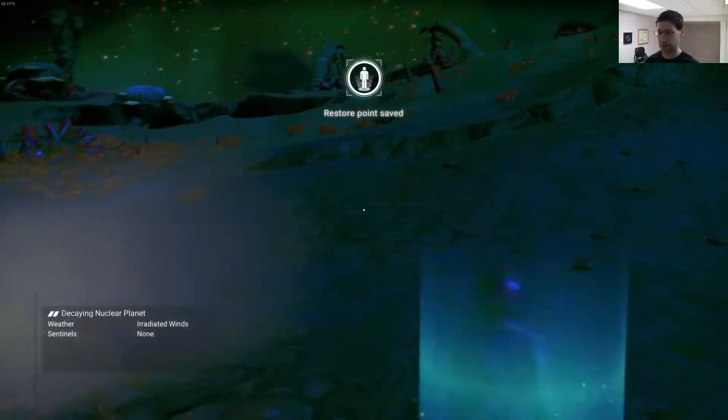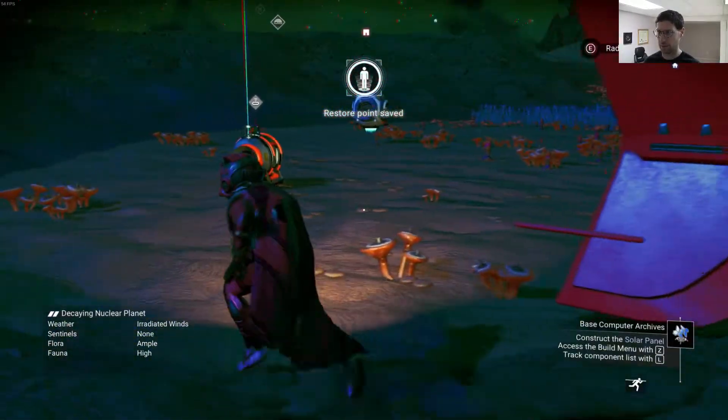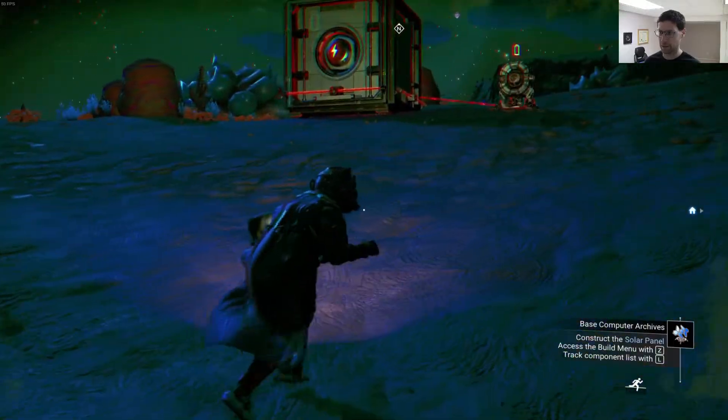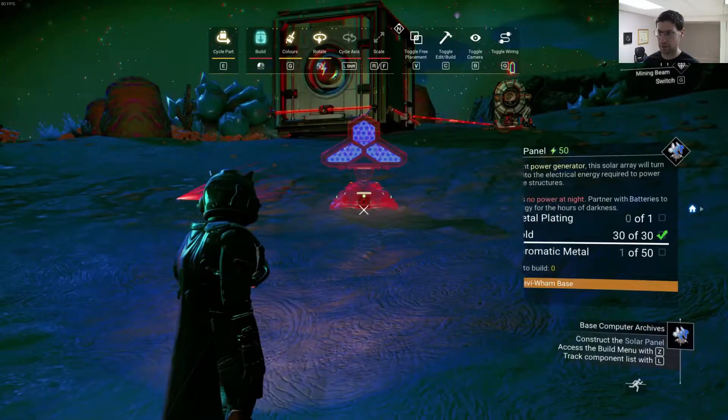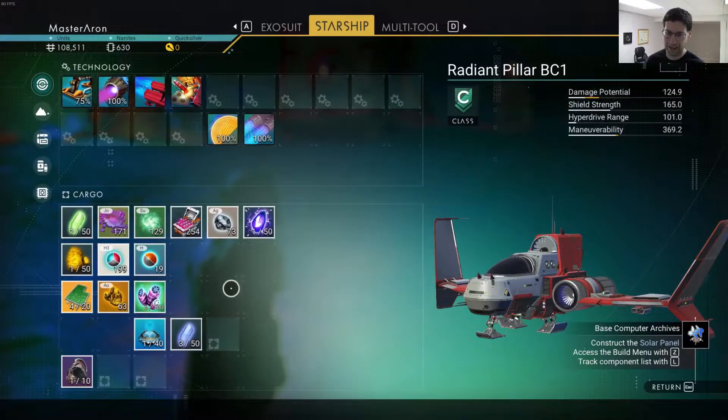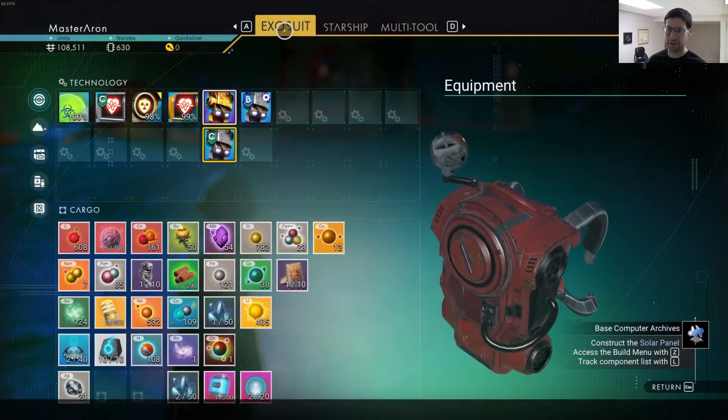Let's get out of this ship. Now we've got enough to actually build this solar panel thing. Solar panel — metal plating we don't have. And I don't have any chromatic metal. Do I have copper, or did I sell it all?